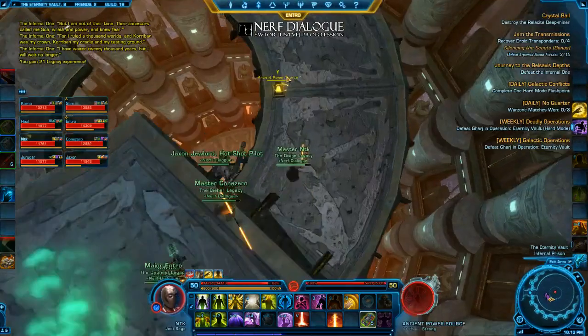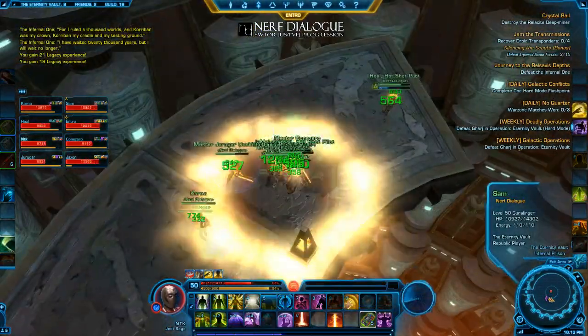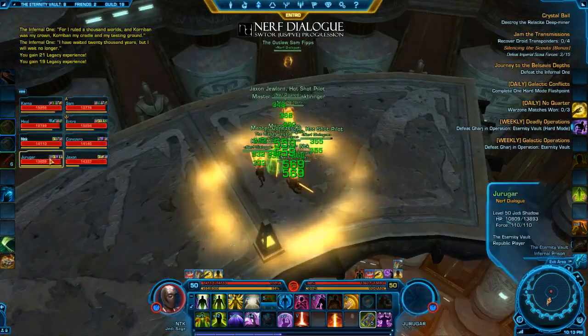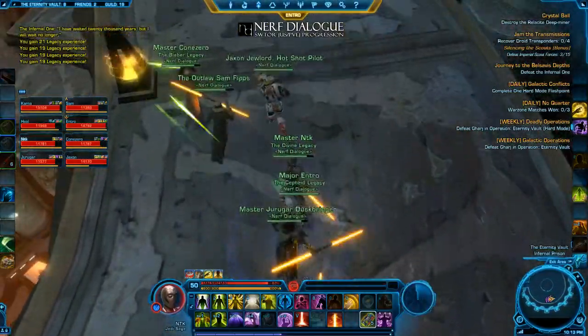See those ancient pylons that we're killing? The boss has a buff on him — a 5-stack electric buff that powers up his abilities. For every pylon that you kill, it takes a buff off, so make sure you kill at least 5 on your way down.